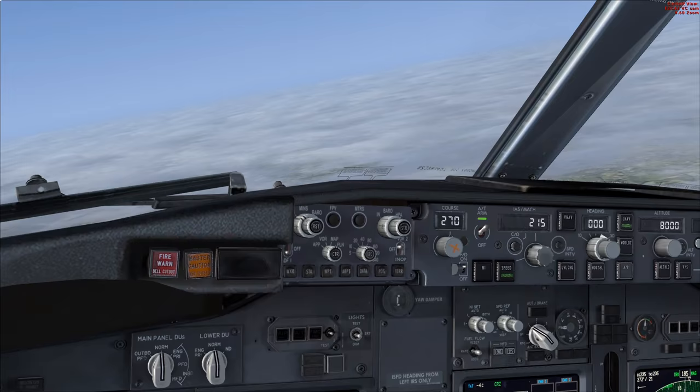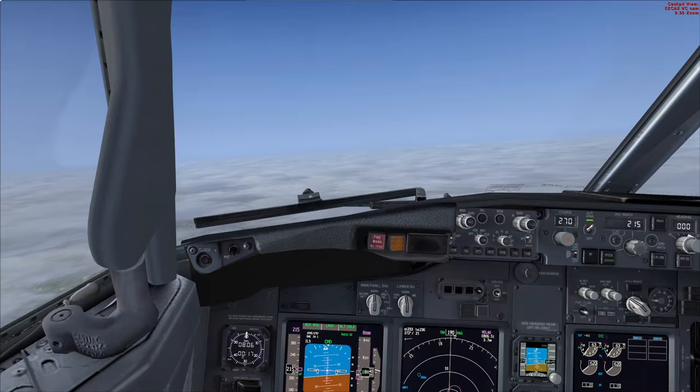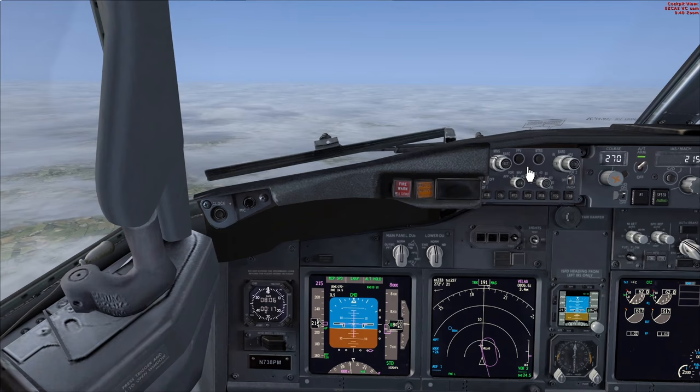Just before we do that, I want to talk about the different category ILS approaches. We have Category 1, Category 2, and Category 3. Today we're going to be flying a Category 3 approach, but to fly a Category 2 or Category 3 approach you need to essentially check three things.